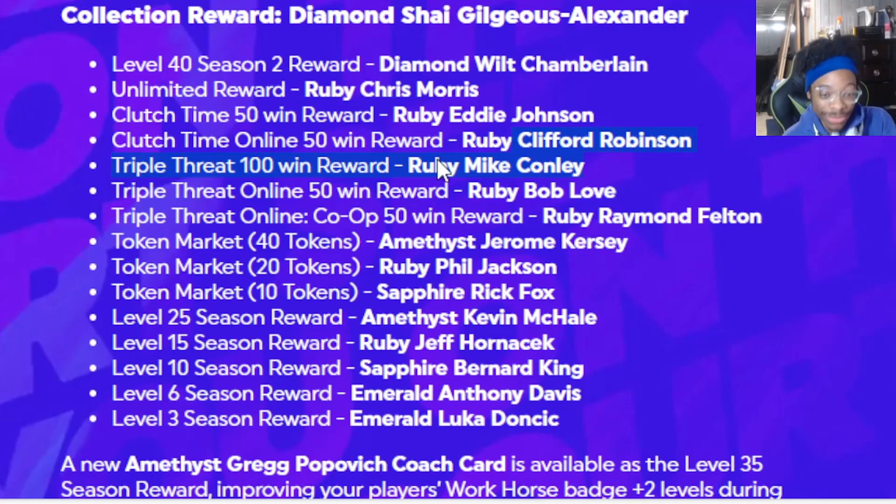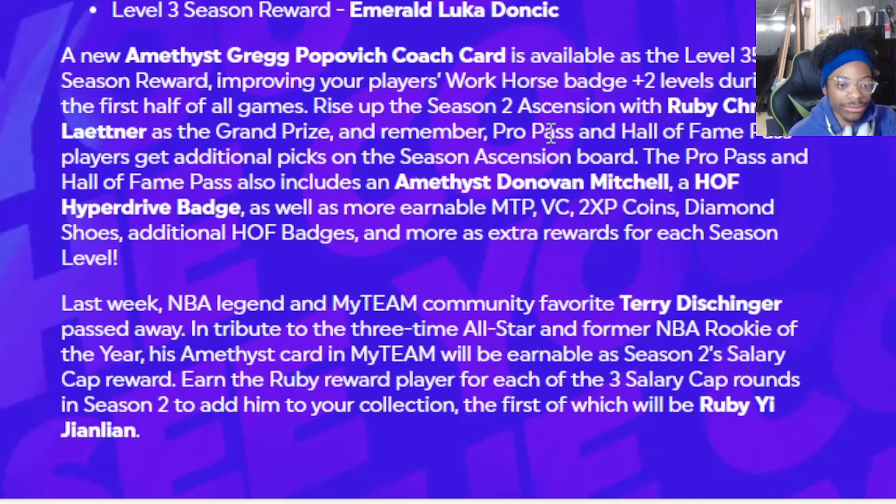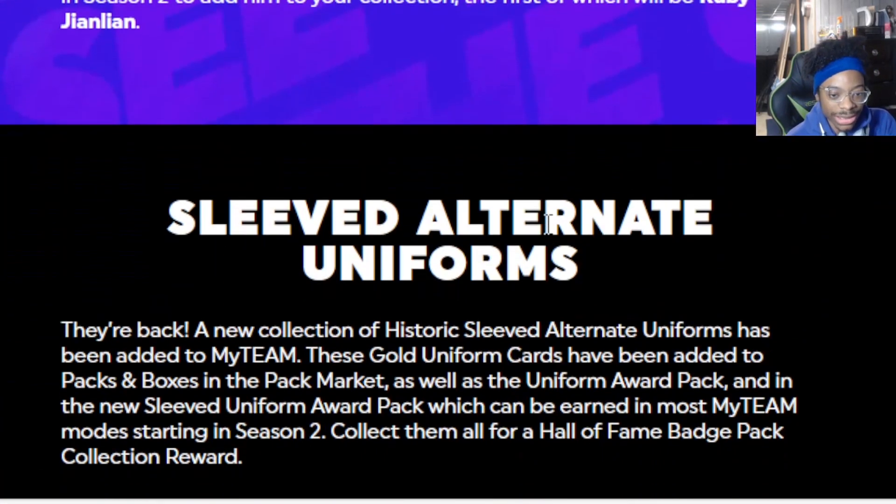Okay, I didn't read one plug — let's keep reading. New Amethyst grade pop-up improving your Workhorse badge. Pro Pass: Nathan Mitchell, a Hall of Fame Hyperdrive badge as well. Last week the community favorite passed away — tribute cards will be earnable for Season Two. There's also salary cap content, and Ruby Ja'Juan might be nice — he's gonna be a nice seven-foot Ruby card. Sleeve alternative uniforms are back.